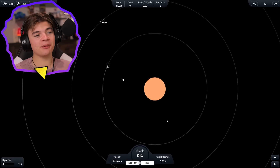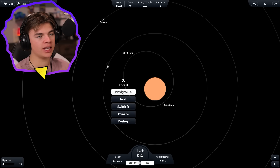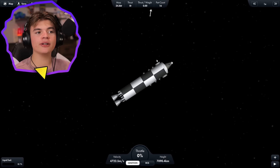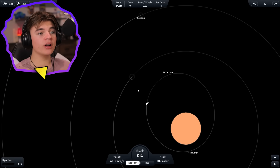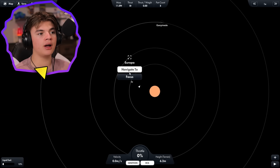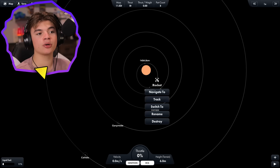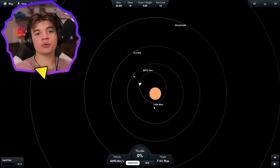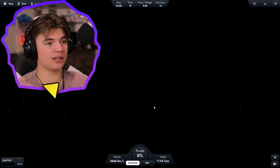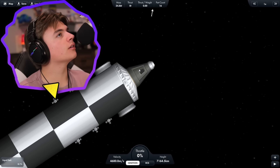Welcome back to Spaceflight Simulator. We're doing Part 2 of the Jupiter mission. Last time we launched a rocket to Jupiter's orbit, with two landers — one went to Io, which still has 12 fuel, and one went to Europa, also still there. So we have one lander on Europa, one on Io, and a mothership — all with not enough fuel. Today we're making a rescue mission to bring them safely back to Earth.